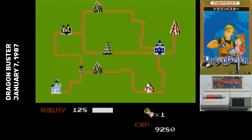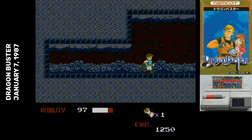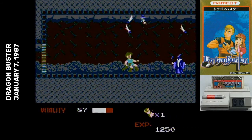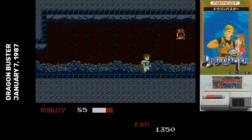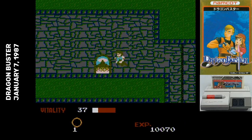You start out on this overworld map where you can choose your path through the area, and each of those spots are dungeons that you have to explore. The dungeons consist of these long corridors that have big rooms, and in every big room there's a special monster that you have to defeat in order to continue. Defeating that monster also makes an item appear, or if it's the final room of the dungeon, then an exit shows up.